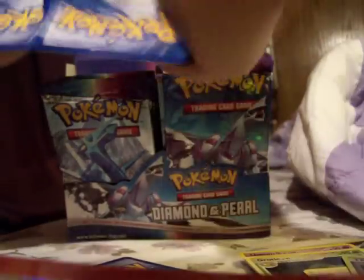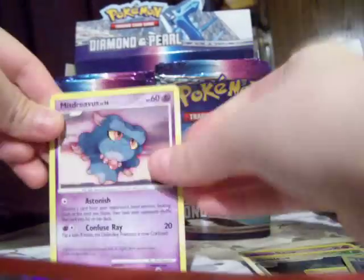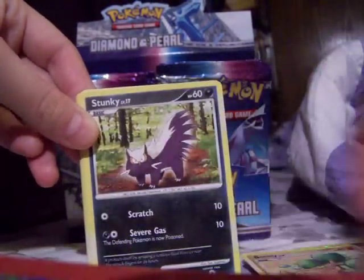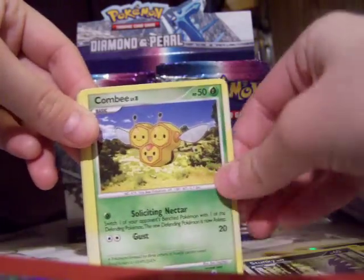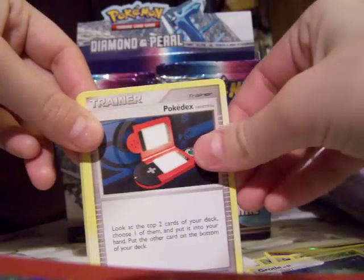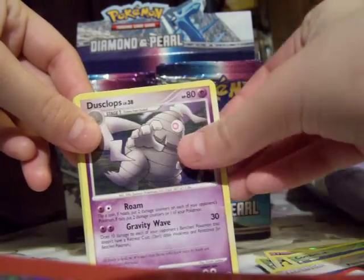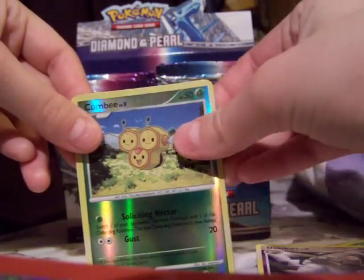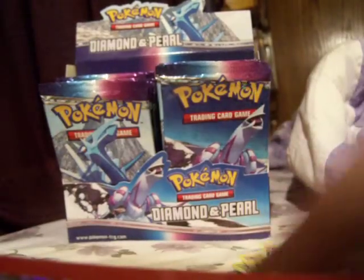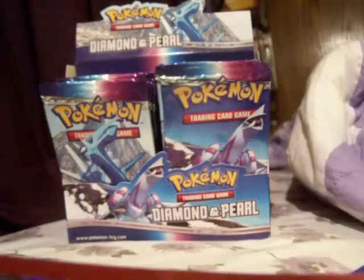That looks like a regular rare. So we have a Misdreavus, an Electric Energy, a Bonsly, a Stunky, a Kricketot, a Groudon, a Pokéradar, a Dusclops, a Reverse Holo Kricketot, and a Wobbuffet. I need the Wobbuffet — I don't have a Wobbuffet card yet, so that's cool.